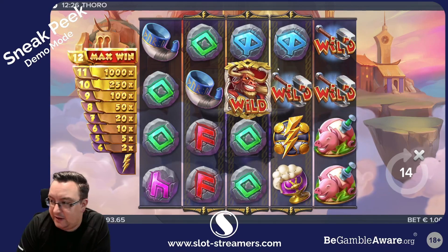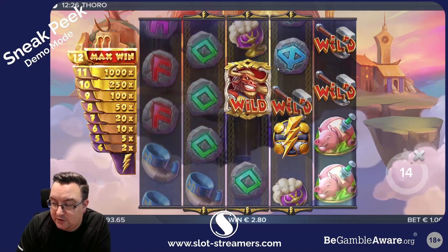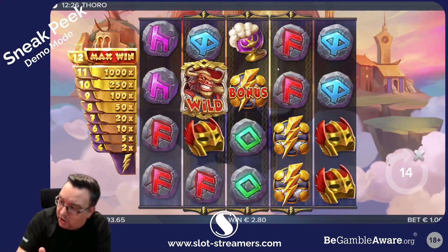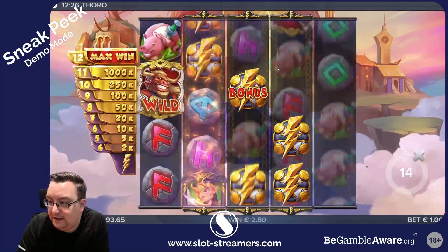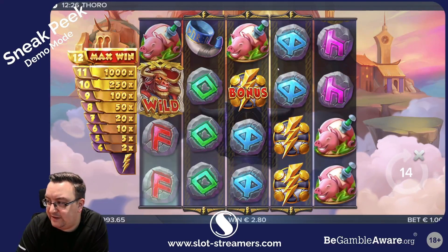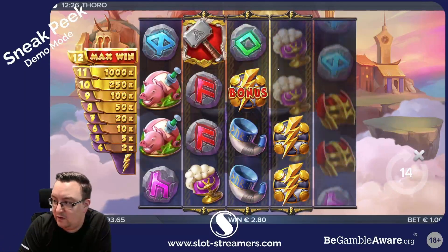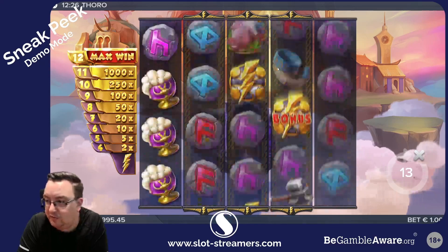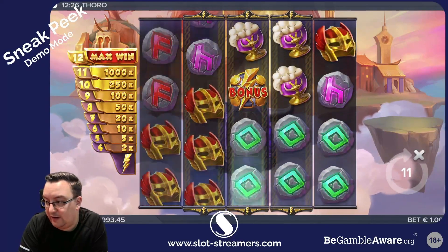We've got Toro on the board there with Loki. You can see when Toro lands and there is a Loki on the screen, he will charge at the Loki and leave a trail of wilds behind him. If we were to get a Loki on the fifth reel, there would have been a full wild line across the board — not too dissimilar to previous Toro games in that respect.